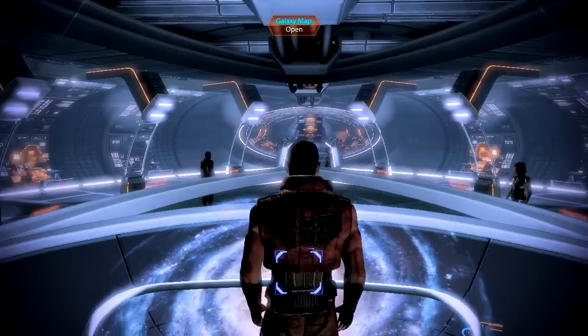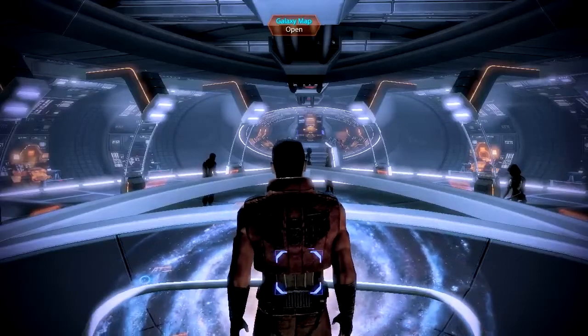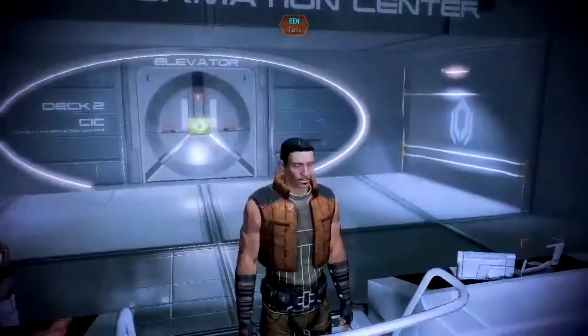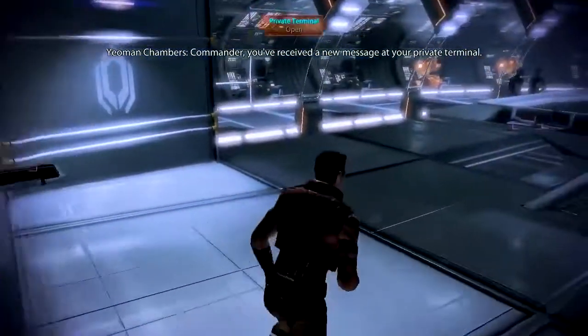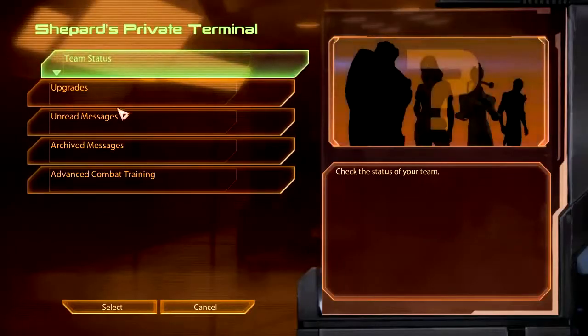Welcome back, class, to Ruthless, a Mass Effect 2 story. I'm Snapwave, and we are continuing the story of Iago Shepard. Commander, you've received a new message at your private terminal. I picked up some DLC, so maybe that's what it is.